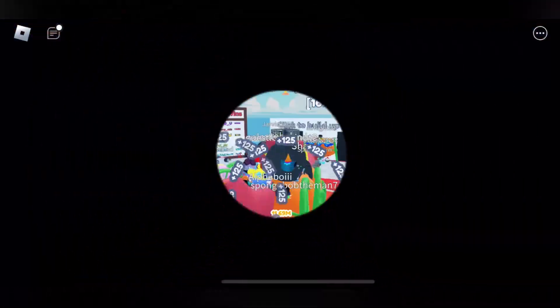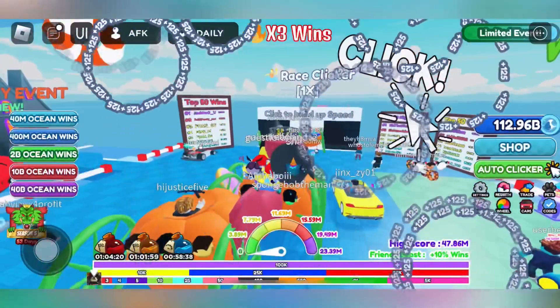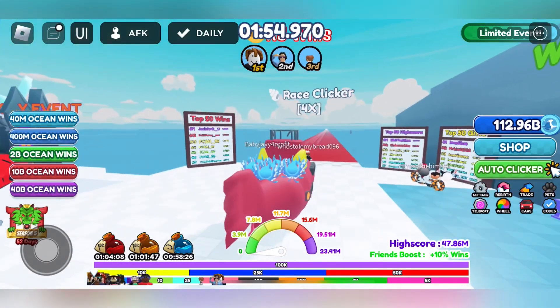Now when I teleport to pool world, you can see that the multiplier is only 1 and when I go to spooky world, it's now 2. When I go to coral world, it's 4 and when I go to spooky world, it becomes 8.